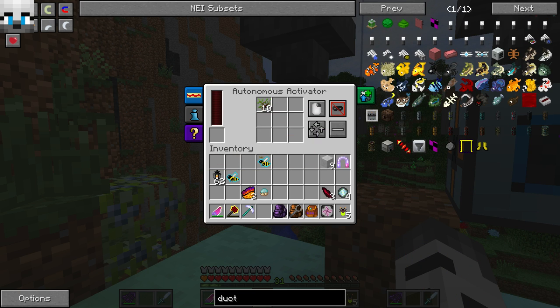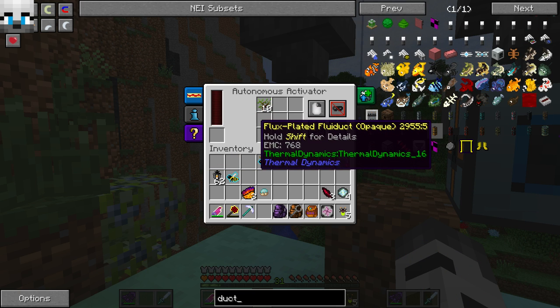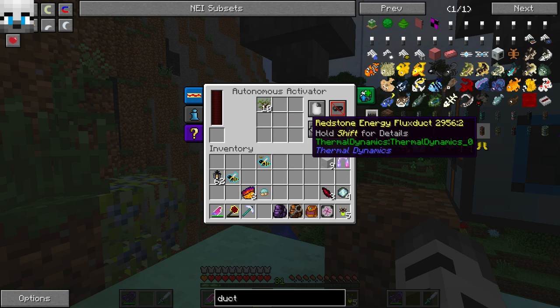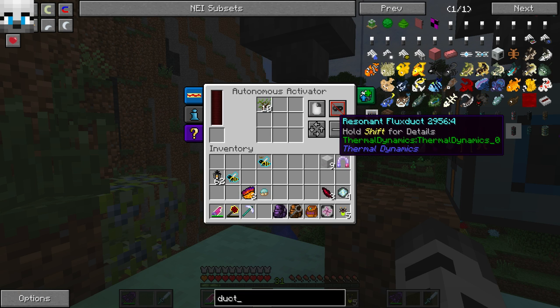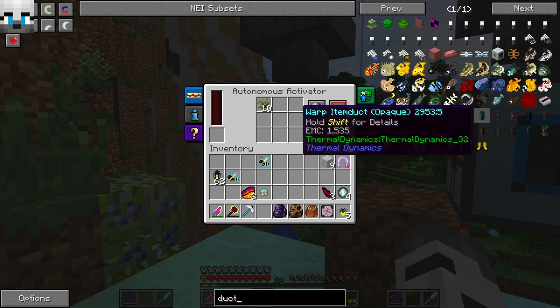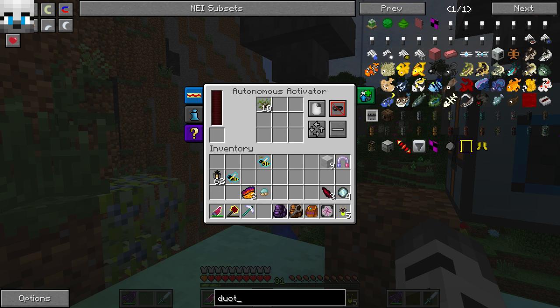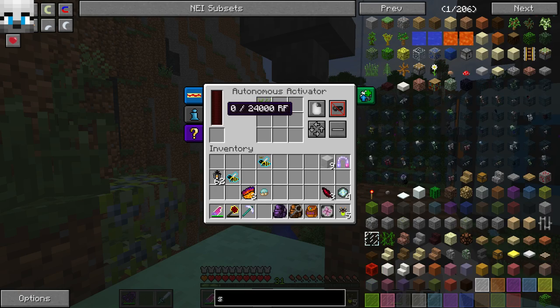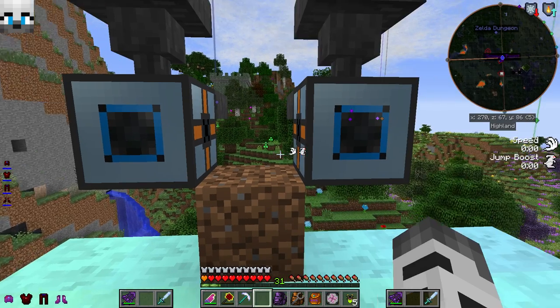Y'all can really tell I've been off lately. I just haven't been really in the mood to record or anything. I don't feel like if I'm not in the mood I should record, because I just feel like I'm taking away from it instead of — you know, it's quality not quantity. Anyways, these are the fluid ducts and stuff from the new Thermal Expansion 1.7.10 mod. This one killed our autonomous activators, because now they require power, and that just sucks.